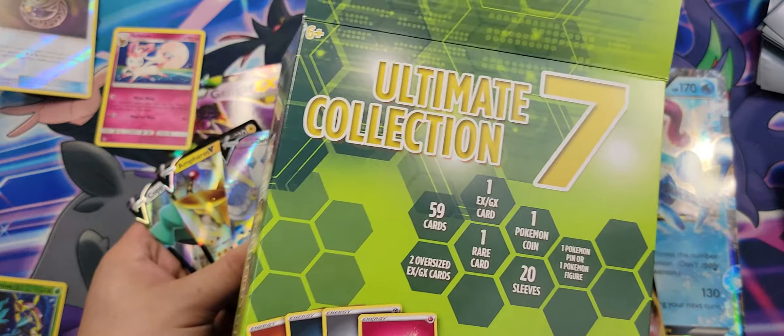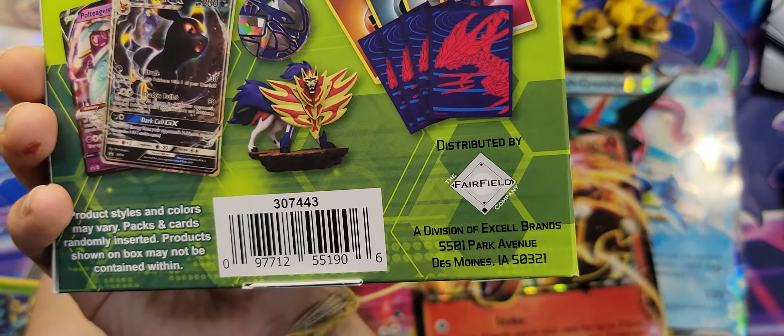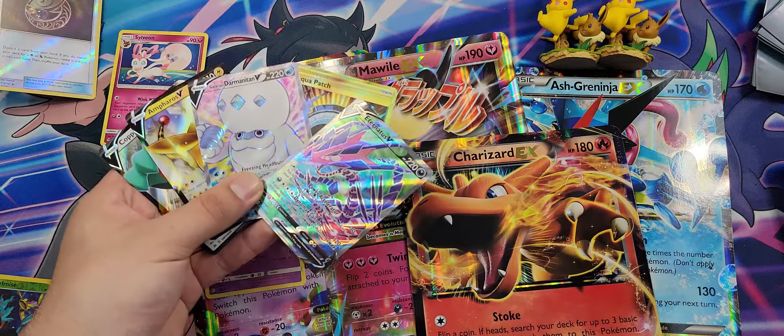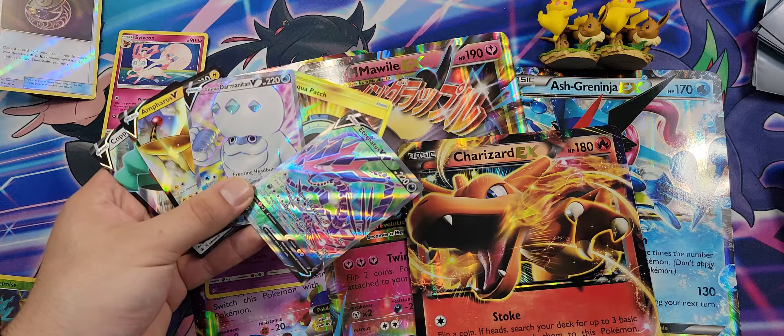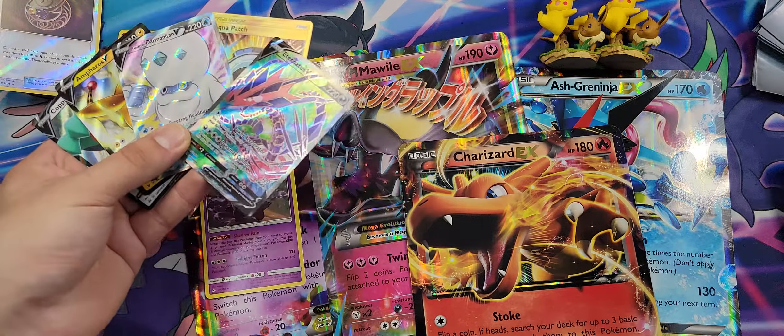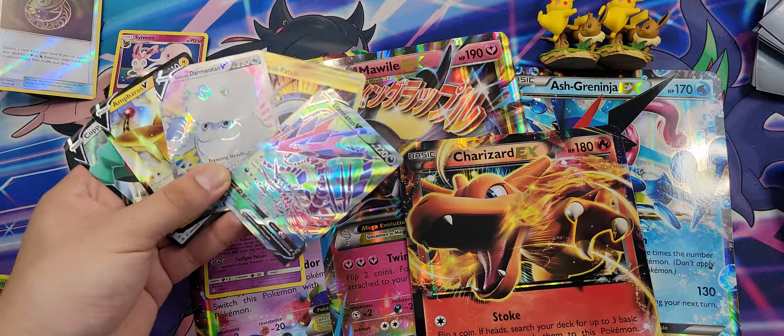As always, I don't have an issue with Steam Siege — I think it's a very nice set that needs a little more appreciation. Now let's see what else we got in here. Let's grab the coin — there we go, Lucario. Very nice.